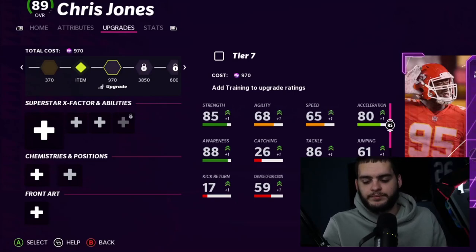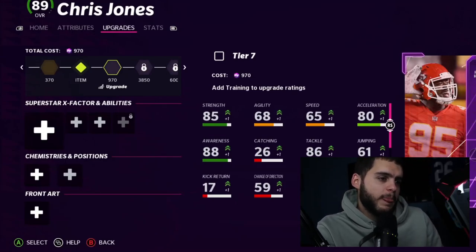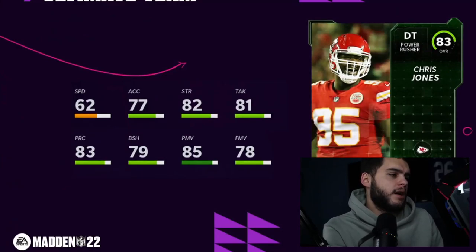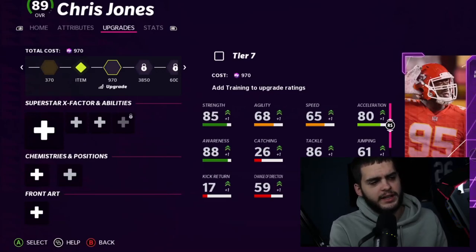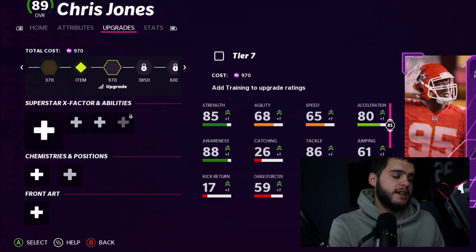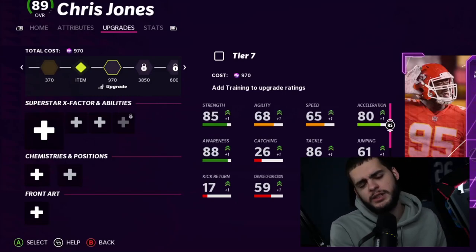At his current overall, Chris Jones has only 65 speed with 90 power move. Block shed is probably around 79, so likely an 87 block shed. The next card will probably have around 71 speed with like 60 acceleration, but with all above 90 impact blocking, power move, and block shed. The card will be pretty good — it's a defensive tackle, but it'll still be solid.